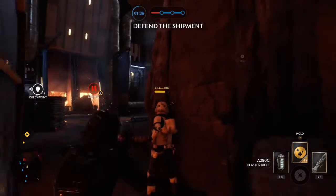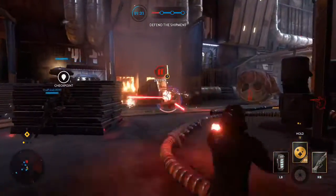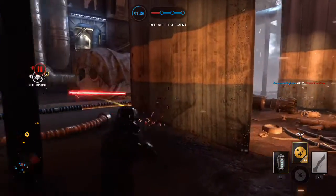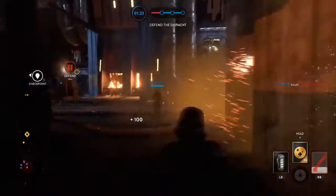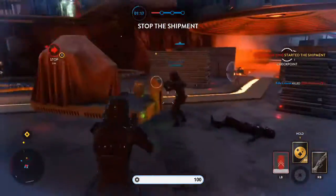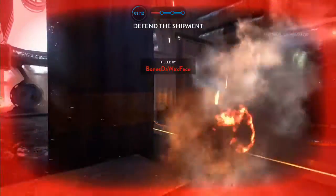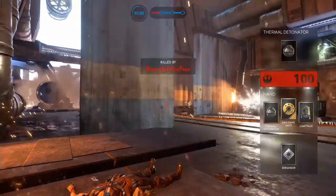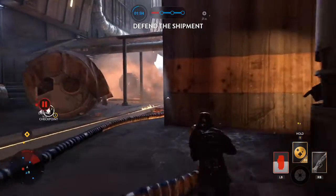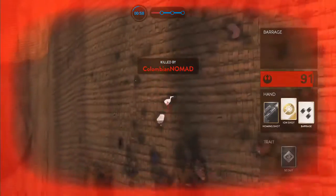Our first item on the good list is the bacta bomb. I actually really like it — it's very useful. When it explodes it's got an AOE of about 5 meters of instant health for your team only, so you can use it right next to an enemy. You'll get full health plus basically an over-shield — almost twice as much health — enough to survive a lightsaber swing. I foresee it getting nerfed in the future, but for now it's pretty dope, so use it.